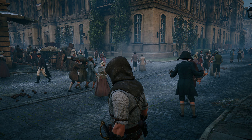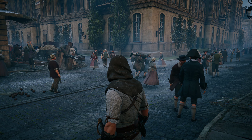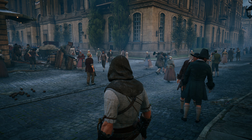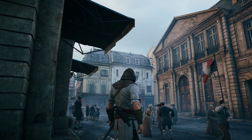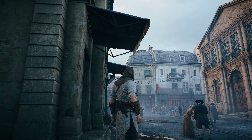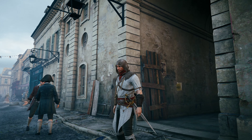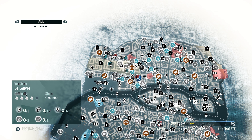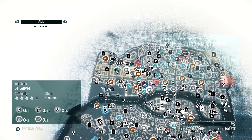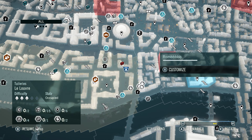Hey guys, welcome to another episode in the deep playthrough of AC Unity. Still in the humongous collectible hunt exercise, trying to get all the collectibles before continuing with any of the missions, just to keep it focused. I do like collectible hunting a lot, so that helps. We only have three areas left to do — this one, this one, and that one — and we are now starting with this one.